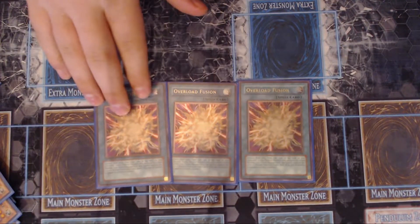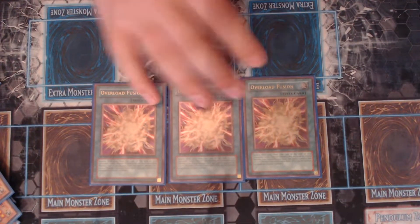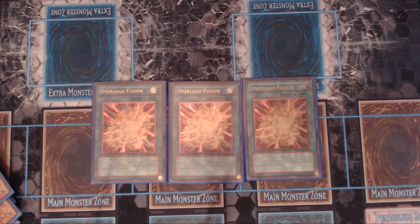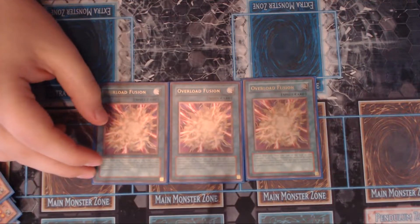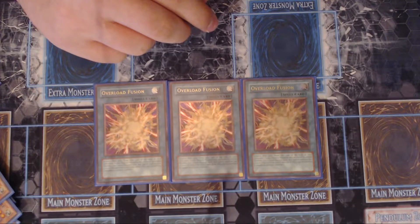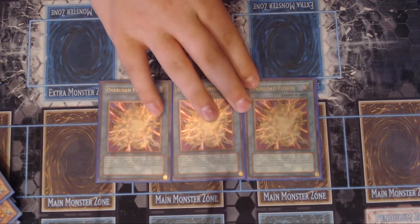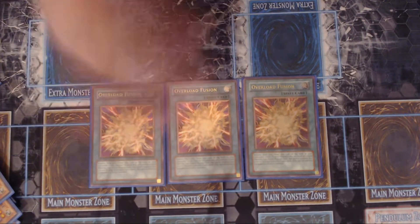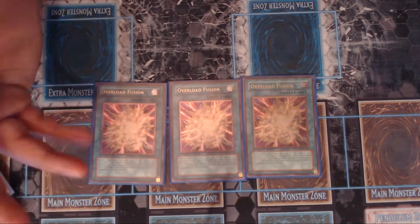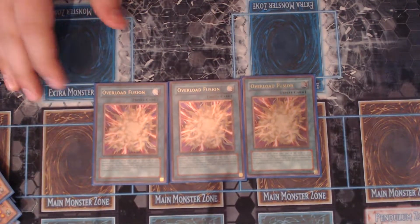Triple Overload Fusion — you've got to have the ulti, the super rare version looks like trash. These are first-print near mint ultis, about twenty to thirty dollars a pop, acquired through trades. Now that we're in Master Rule 4, I generally prefer to play this deck in Master Rule 3, but you can play it in Master Rule 4 — it'll just be a little slower. You can always play Overload Fusion; it's just whether you have the zones open to do it. But if you have nothing out there, Overload Fusion is pretty much always live — it gets out Rampage Dragon, which is like the most busted fusion ever, but we'll get to that.